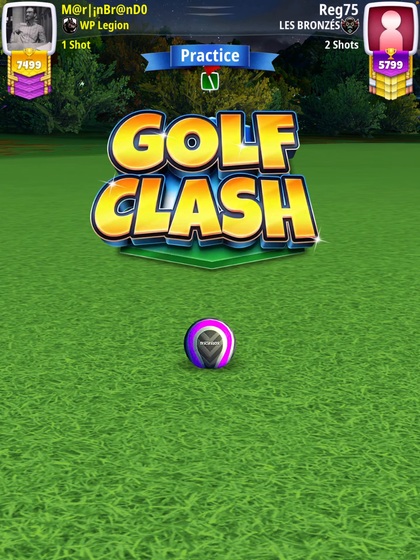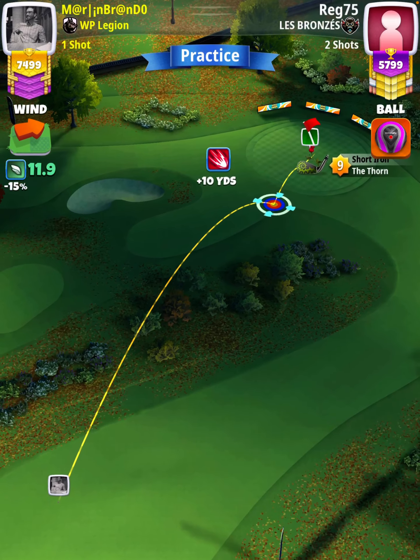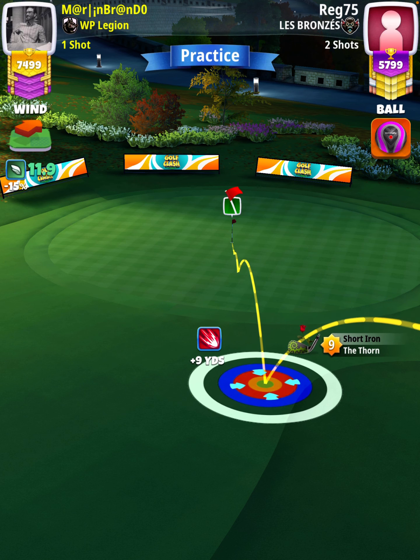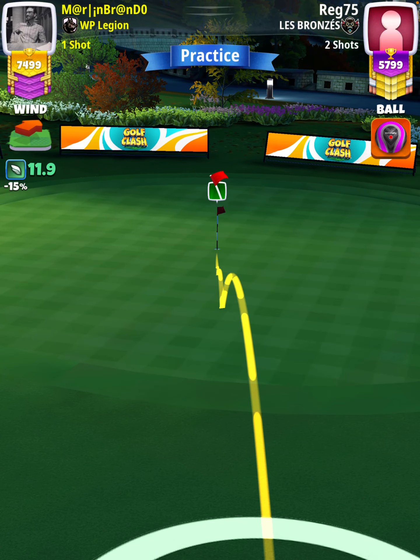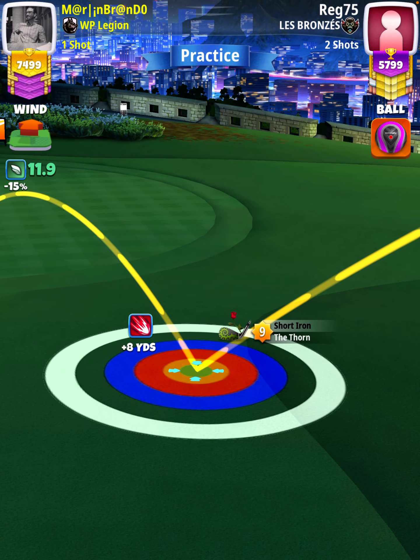For our approach shot, we're going to use a short iron — a Thorn level eight and above. We're not going to apply any spin to this shot. We're simply going to position ourselves so the ball guide is one cup short of the hole, then using our landing position plus yardage — which in this case is plus eight yards — we're going to play the approach at P5 plus twenty percent elevation and ninety percent slider, which is going to be an eight point two ring adjustment.